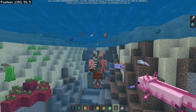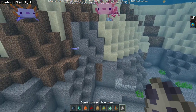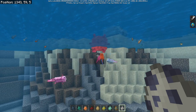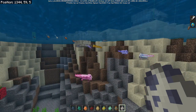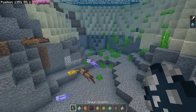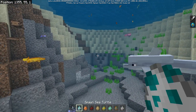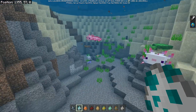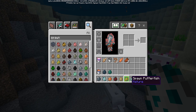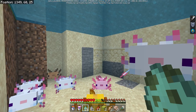Axolotls are essentially pretty much immortal, so you don't really need to worry about them dying. They'll also attack Elder Guardians and eventually kill them too. The only underwater creatures they don't attack are other Axolotls, dolphins, and sea turtles — so all of those are safe. But absolutely everything else in the ocean should be very afraid of the new Axolotls.